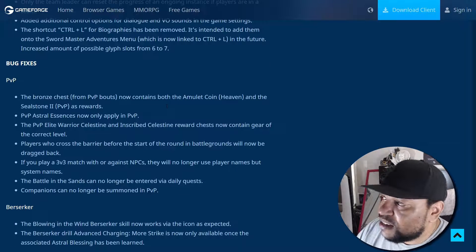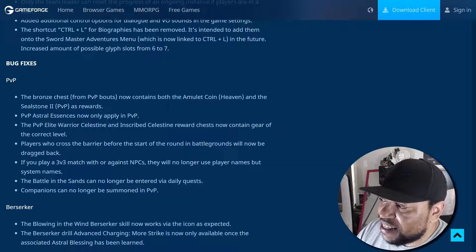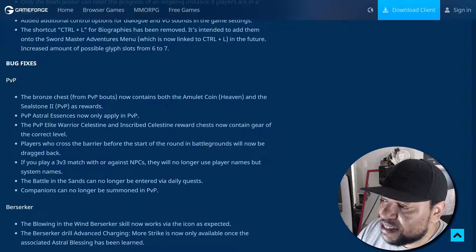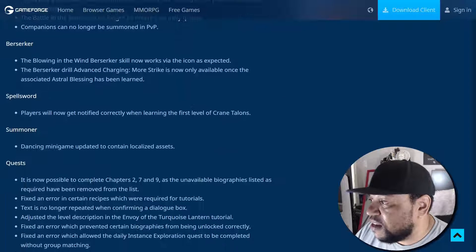Bug fixes for PvP: the bronze chest from PvP bouts now contains both the Amulet Coin Heaven and Sealstone 2 PvP as rewards. PvP astral essences now only apply in PvP. The PvP Elite Warrior Celestine and Inscribed Celestine reward chests now contain gear of the correct level. Players who cross the barrier before the start of the round in battlegrounds will now be dragged back. In 3v3 matches against or with NPCs, they will no longer use player names but system names. Battle in the Sands can no longer be entered via daily quest, and companions can no longer be summoned in PvP.